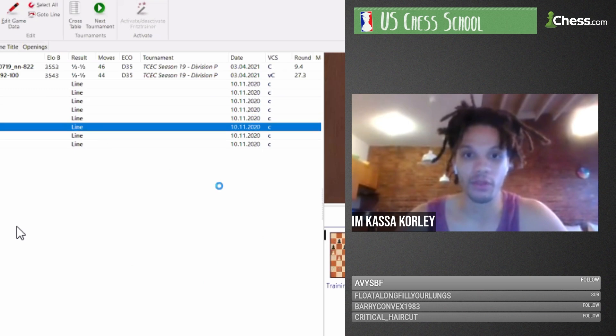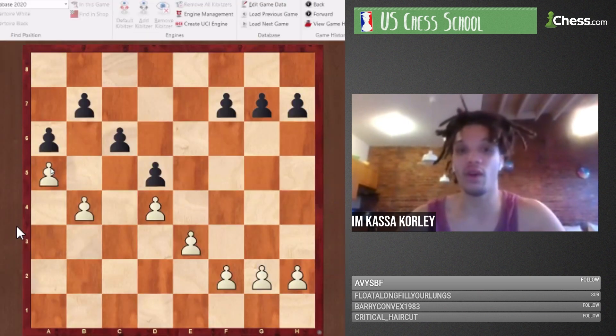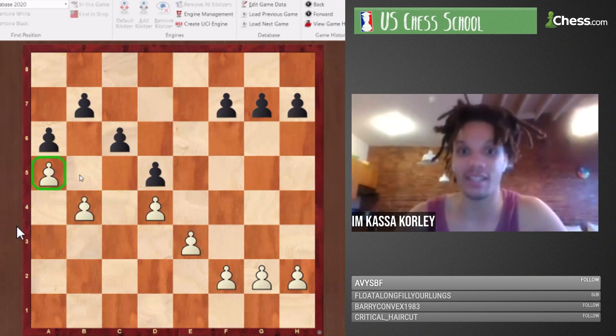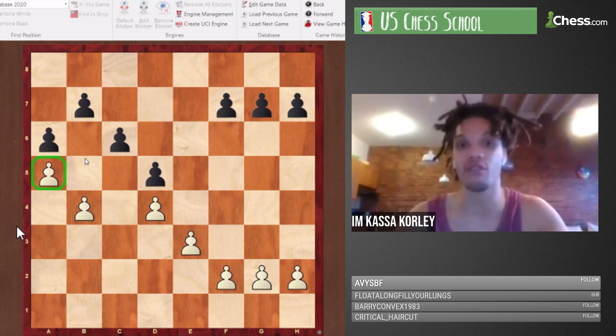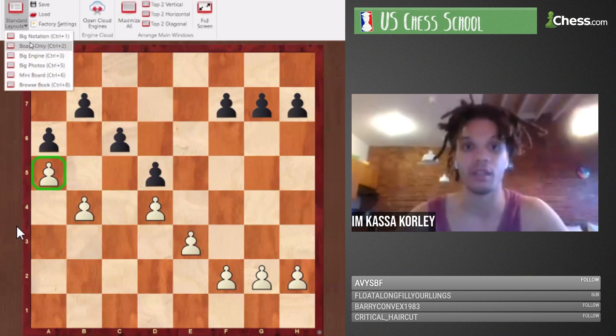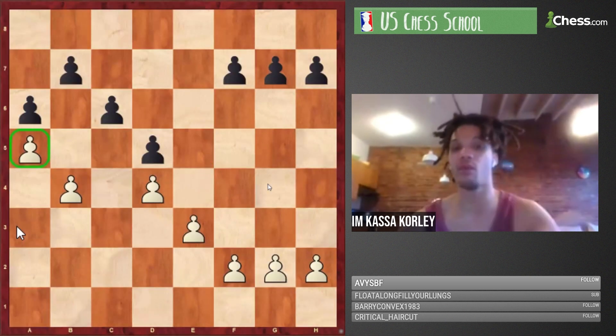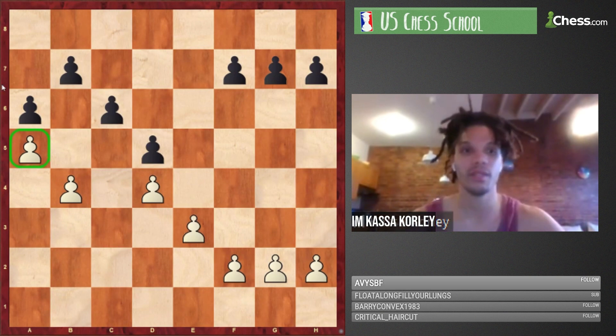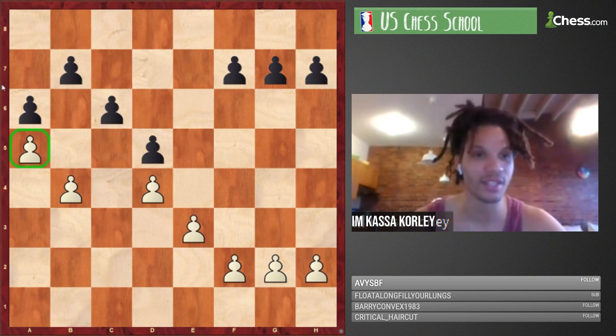Skeleton 6 is a funny one — white goes a5 instead of b5. This is typically not a desirable skeleton for white, even though it looks good in that you've created a backward pawn for black. Can anyone tell me why this skeleton is usually not very good for white?